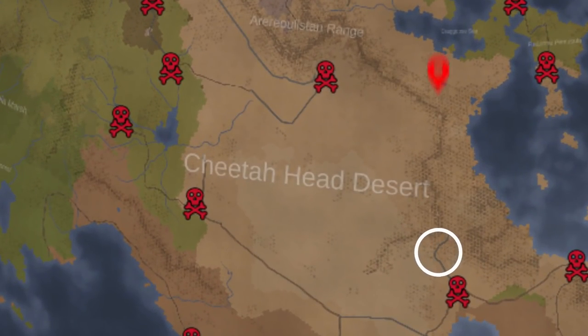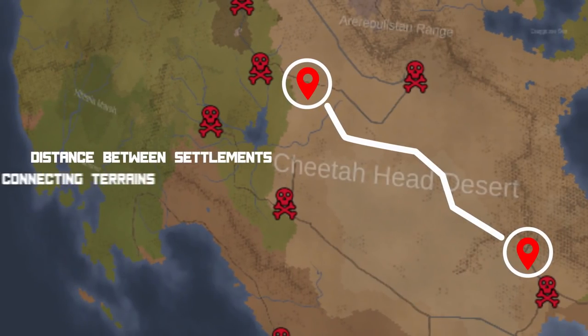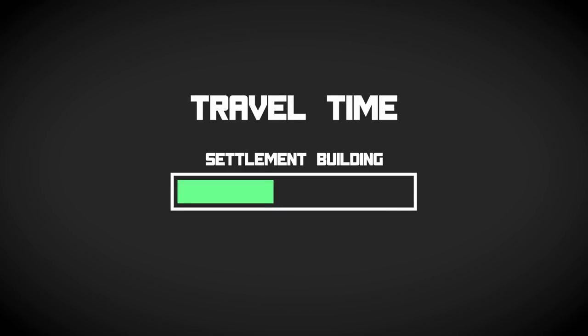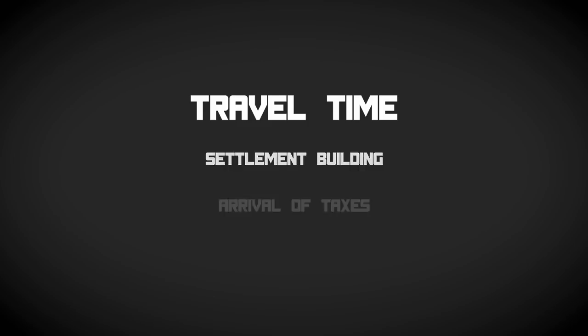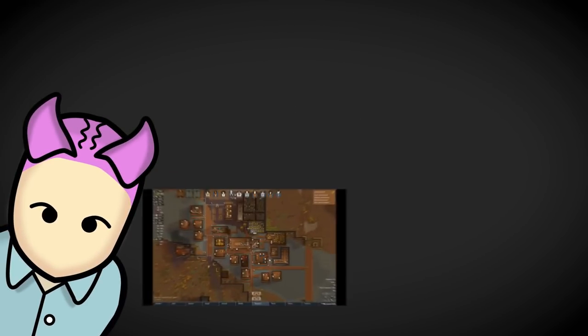The second thing to consider is distance and path between your settlements. Both the distance and the terrain determine travel time, which affects how long it takes for your settlement to be built and how long taxes take to arrive. Researching transport pods will cap maximum travel time at 0.5 days regardless of distance or terrain. Don't go too far or too high on hills, or your colonists will become unhappy.